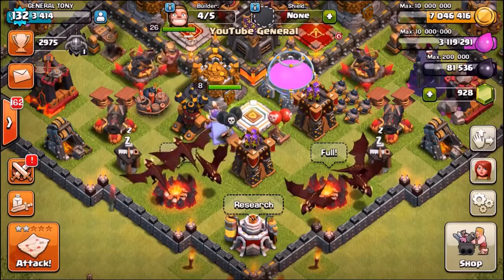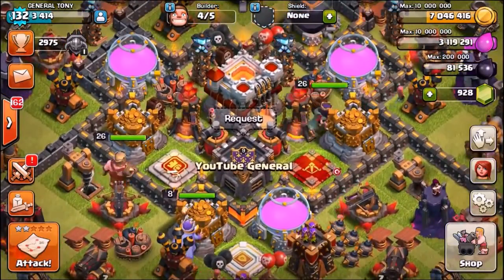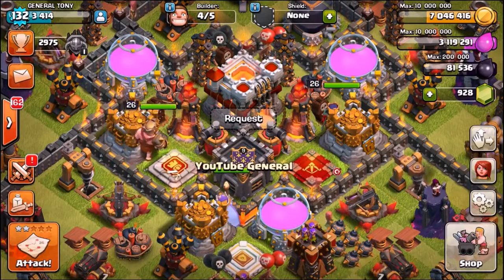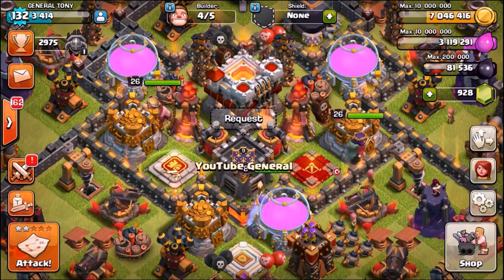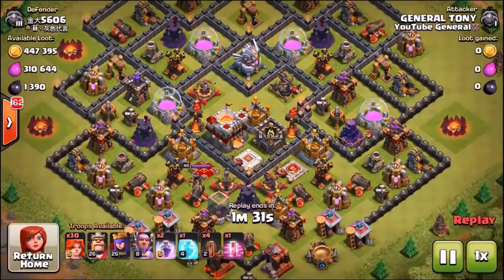The frontrunner is pretty much the Valkyrie. You've got the bowlers which have just been buffed by COC, so we are going to test them out. You've got the dragons, which are always kind of left in the background, and we're also going to be testing out the minions. We are going to be starting this off with the Valkyries.